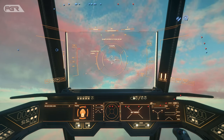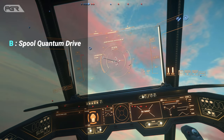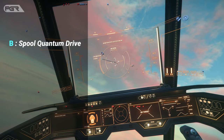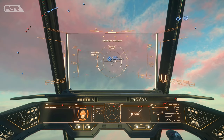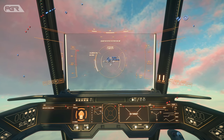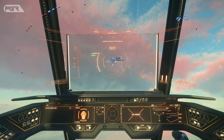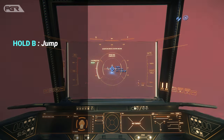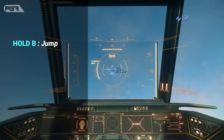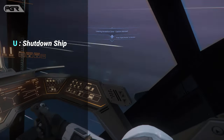Once you're high enough in the atmosphere, your quantum drive can be used. Hit B to activate it — once activated, it will spool and calibrate once you point to a beacon. You can manually select where you want to jump to by using the star map via your Mobi Glass. After calibration is complete, hit B to jump. While jumping, if you want to stop your ship for any reason, you can hold B again or use the U keybind to stop your ship.